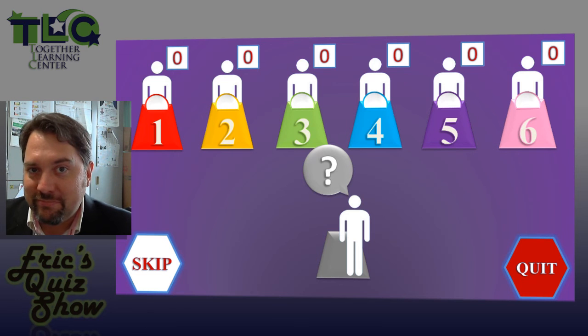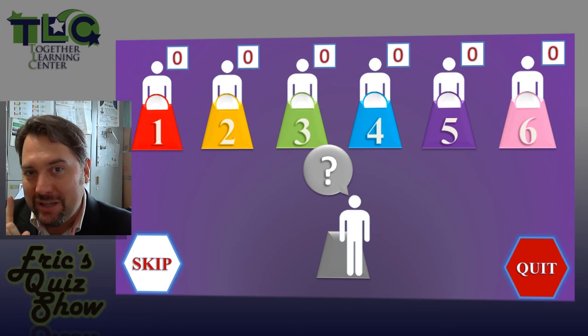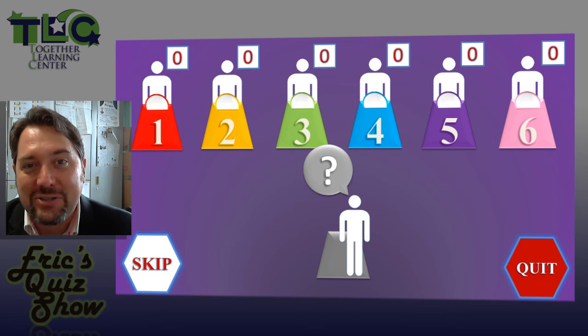In the danger spin, if you can't answer, you lose one point. So even if you don't know the answer, it's good to try to buzz in and make a guess, because that won't lead to a danger spin and you won't have a chance to lose a point.